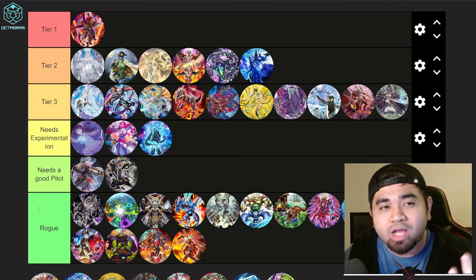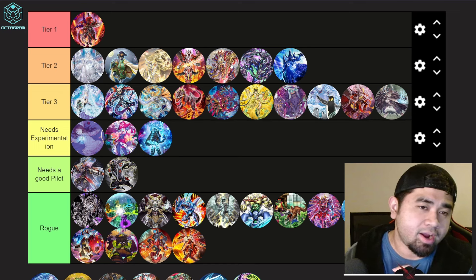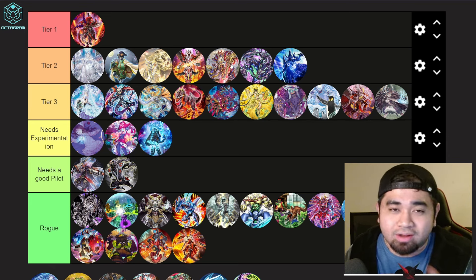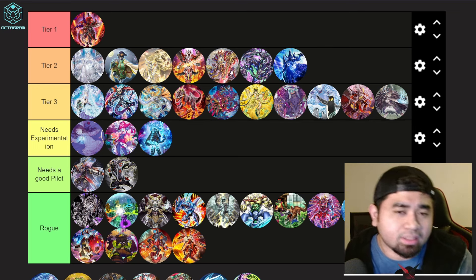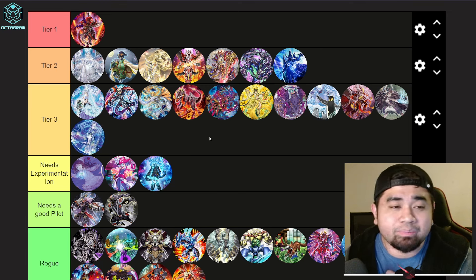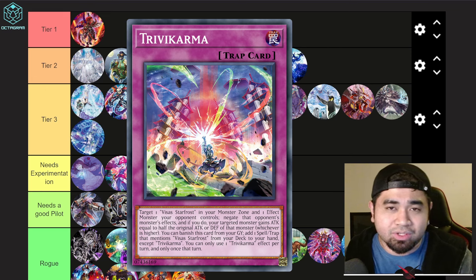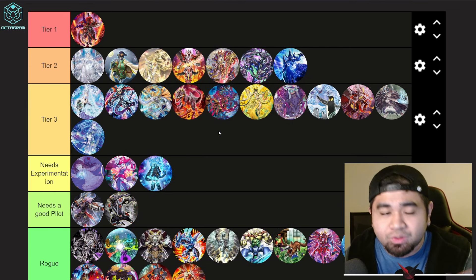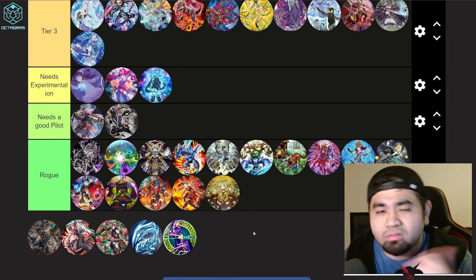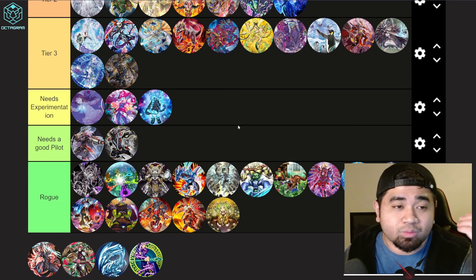Sword Soul got updated to three copies of Long Yuan, and even with the current meta they're really strong — on par with Mathmech. They haven't been hit in almost two years and actually gained a card, so they stay a strong deck. Tri-Elements I'd put at Tier 3 — inconsistent but still good when you draw the right cards. Some builds use the new Karma trap to search Pilarion, though bricking on copies is a risk. Trap Tricks are basically rogue.